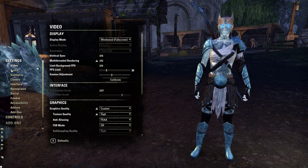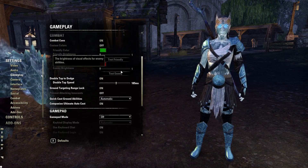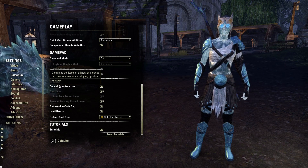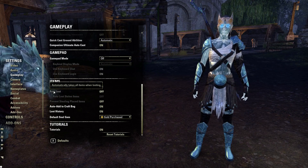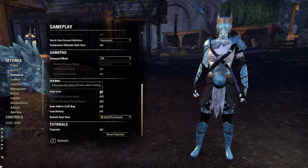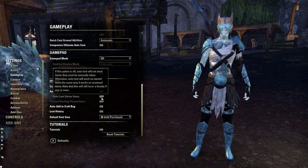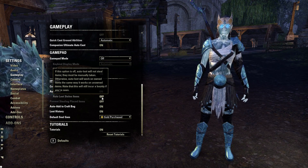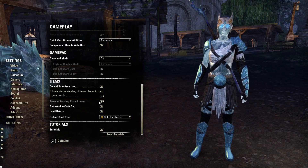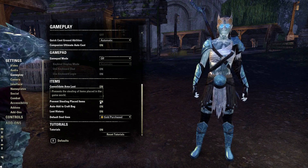Next, go to Settings and down to the Gameplay tab. Scroll down to the bottom and under Items, turn Auto Loot on. This is more of a personal preference, but it's great for quick looting of bodies and chests. Under the same Gameplay tab at the very bottom under Items, there's also Prevent Stealing Placed Items — I turn this on so I don't accidentally steal an item. But if you do a lot of thieving, you can leave it off. Both are personal preference.